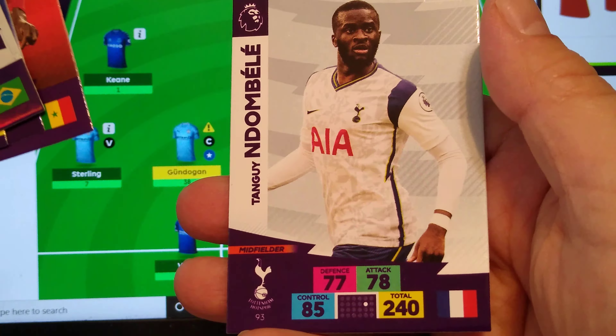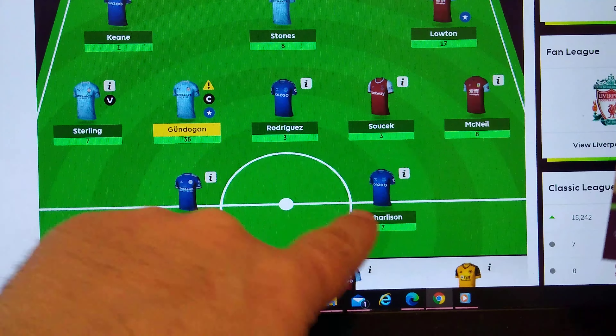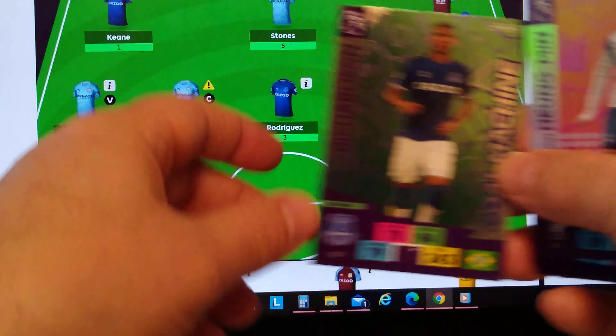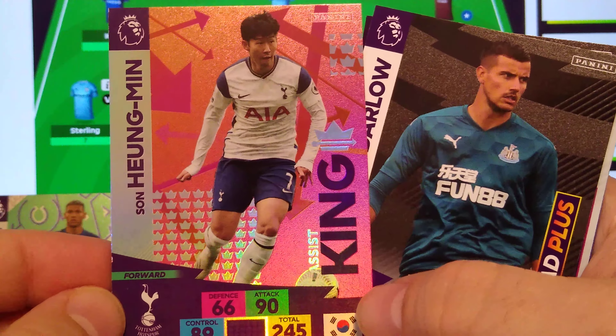Dalo. Areola. Squad Plus. New signing Allen. New signing Jamal Lewis. Here's the code. Two shinies — Richarlson Goal Machine. Brilliant, we got Richarlson right here — two points, good stuff. And a Sissoko Son for Spurs. Brilliant.